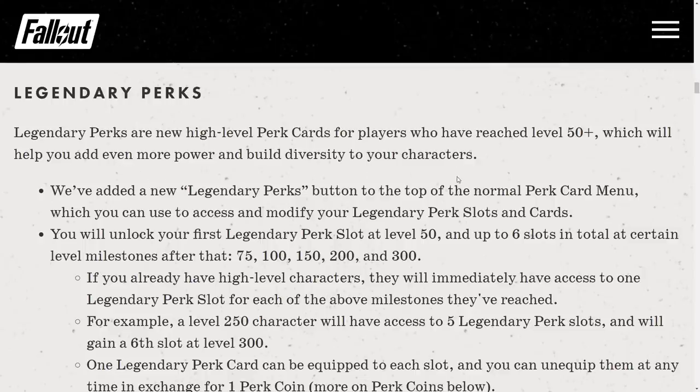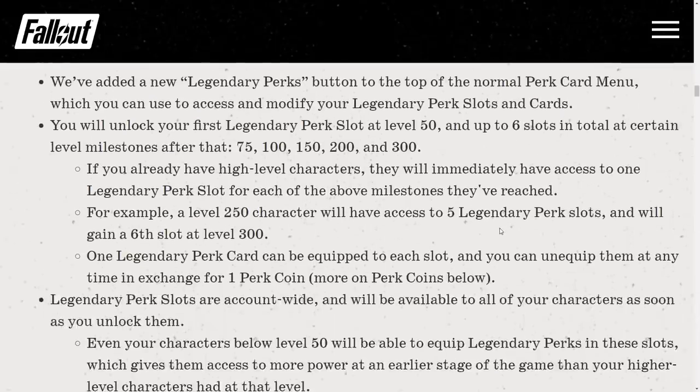Legendary perks are new high-level perk cards for players who have reached level 50+, which will help you add more power and build diversity to your characters. A new Legendary Perks button has been added to the top of the normal perk card menu. You will unlock your first legendary perk slot at level 50 and up to 6 slots total at certain level milestones — after that at 75, 100, 150, 200, and 300. If you already have high-level characters, they will immediately have access to one slot for each milestone they've reached. For example, a level 250 character will have 5 legendary perk slots and will gain a 6th at level 300.